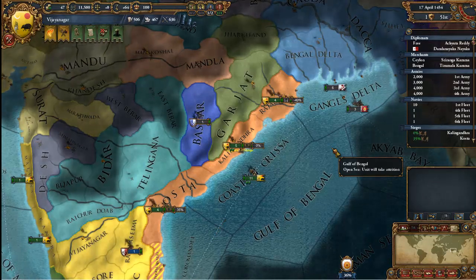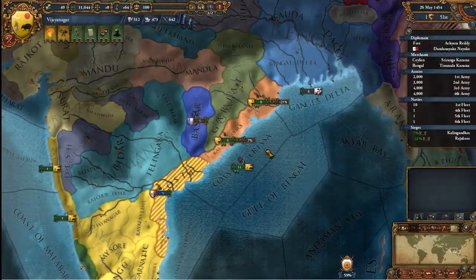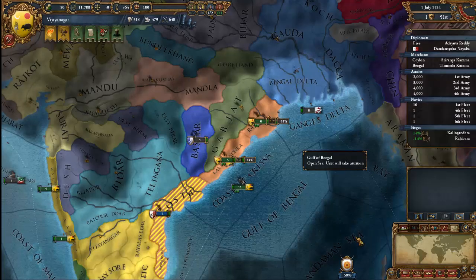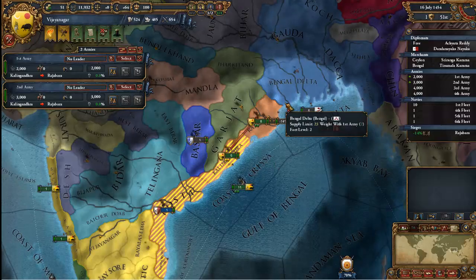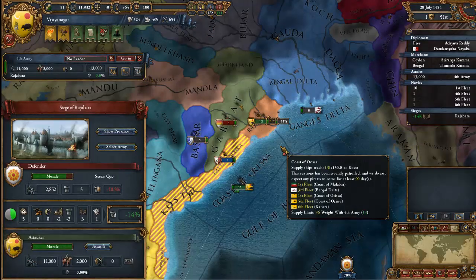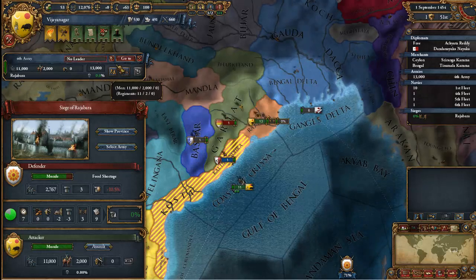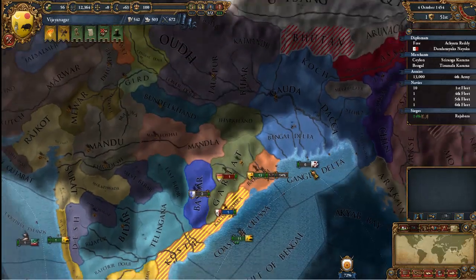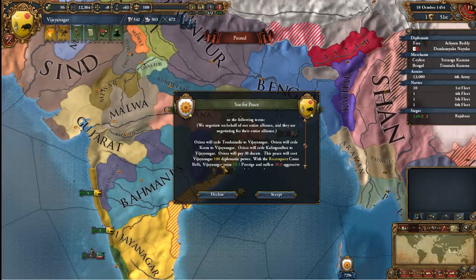If you guys enjoy this, after I finish with it I might move on to other countries as well — there are so many countries in the world and so many things I want to do. The game music is really pumping. Alright, we almost have it. Orissa will be mine! Orissa is giving me a peace offer — oh, they're ceding a lot of places to me. No, that's not what I want — it will decrease our diplomatic power and increase our overextension by a lot, and we're already having a lot of people not like us.